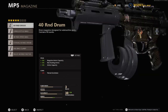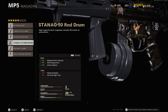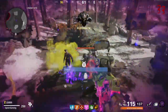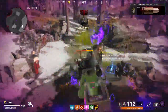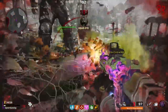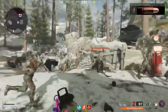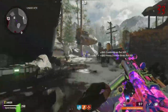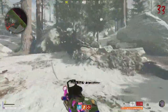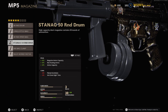Next up, for the magazine on the MP5 you can get the 40 Round Drum, Jungle Style Mag, 40 Round Speed Mag, Stanag 50 Round Drum, SAS Mag Clamp, or Salvo 40 Round Fast Magazine. In zombies you definitely want a lot of ammo and high starting ammo — especially since our barrel choice already reduced starting ammo. We're going with the Stanag 50 Round Drum for the increased magazine size, max starting ammo, and ammo capacity. The downsides are reduced reload speed and aim down sight time, but Speed Cola and other attachments will help offset those.